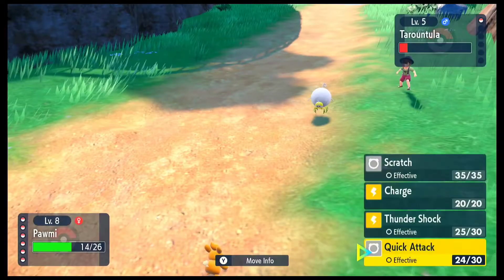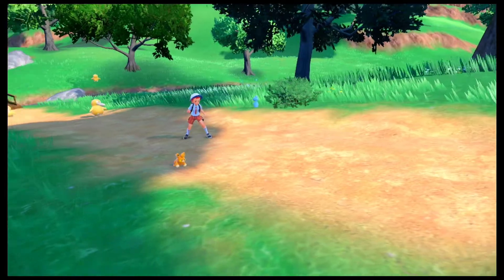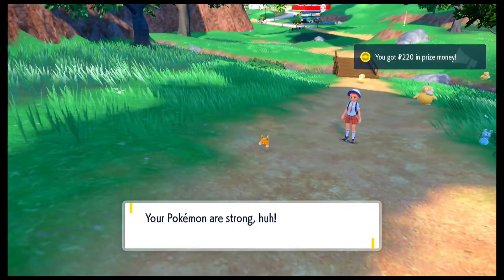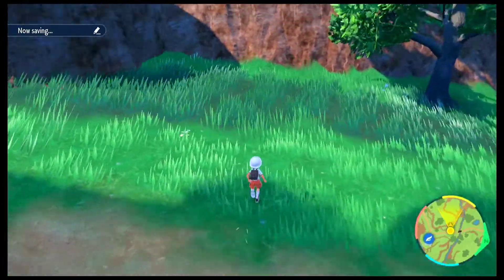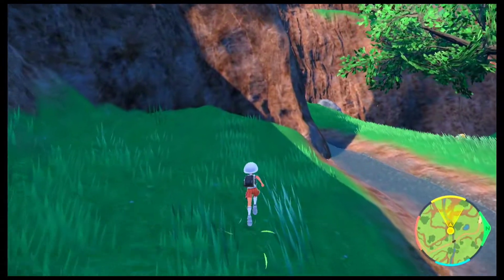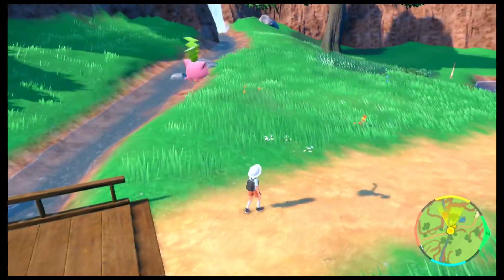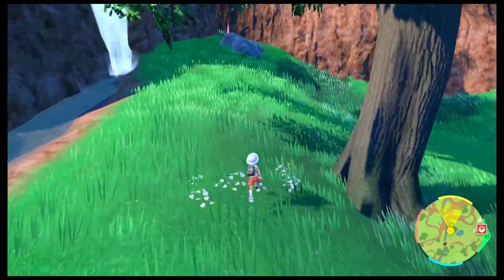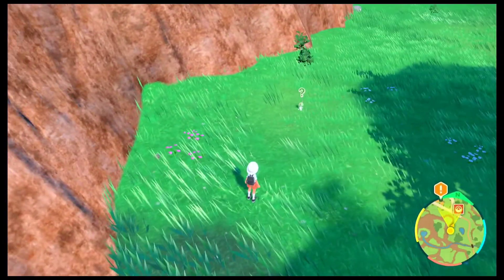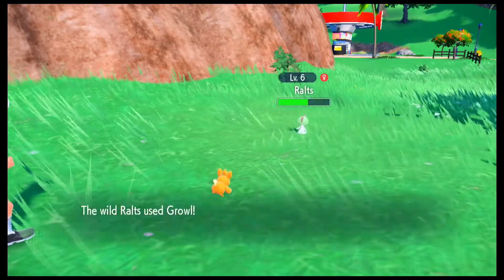The battle has been pretty good. Pawmi definitely has some really good moves. I haven't really decided if I want to add it to my team, but with the Pokemon I currently have, I think it's pretty good to have. We have defeated this trainer, so finally I think we can actually move on and go across the bridge as well. Let me continue speeding up and try to catch more new Pokemon. Seriously, this starting area has a lot of new Pokemon. Personally, I think this is the first game that has so many new Pokemon in the first area itself. Usually when you play a Pokemon game, you'll have around 5 Pokemon in the first route, but this one definitely has more.